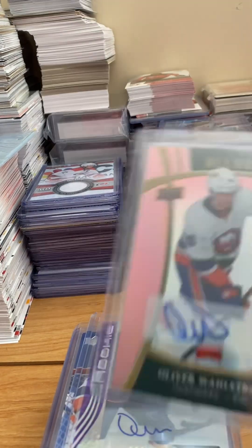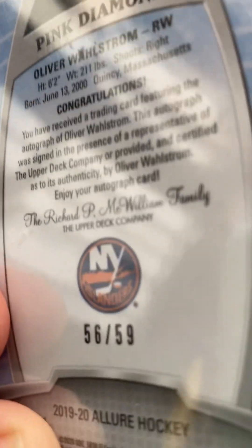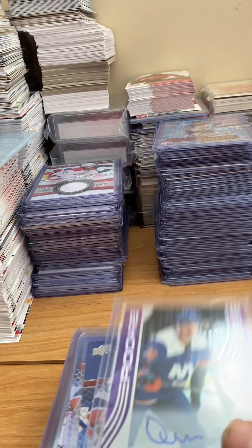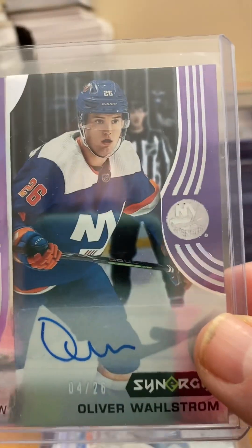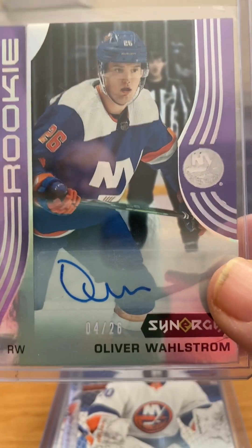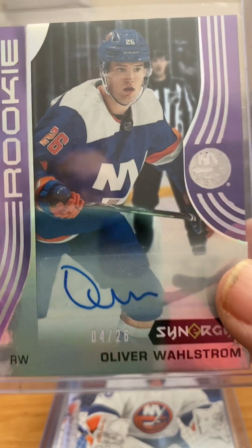Back to Allure — it does have some good, nice parallels. Some of the rare autos numbered to around 59, like this one, can do quite well. But still, they don't do that well. That's the same as the Synergy ones — this autograph parallel is only at 26, and I think I bought it for like 50 bucks. So for an auto out of 26, they're not going to be your best investment.